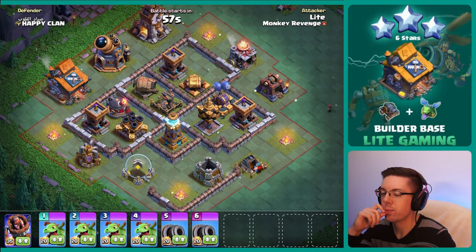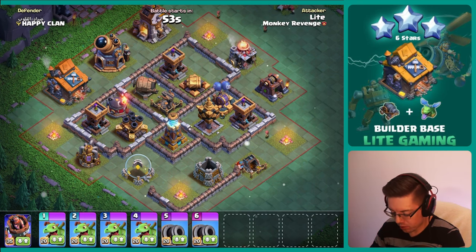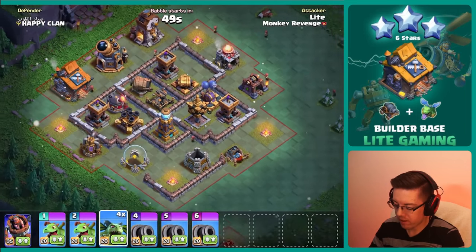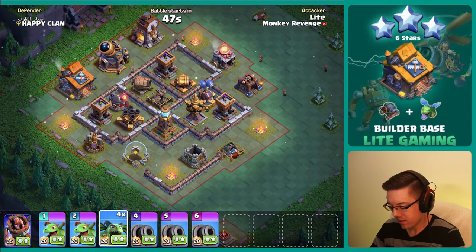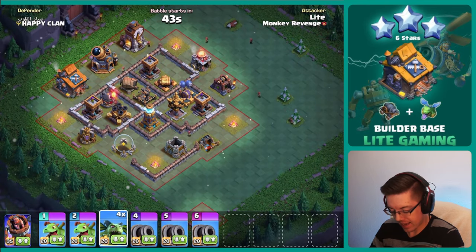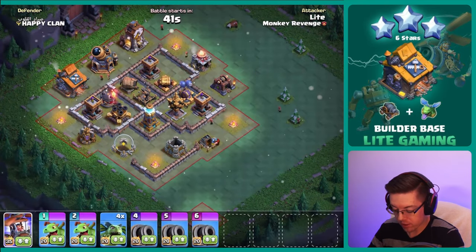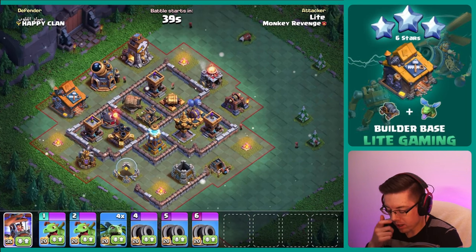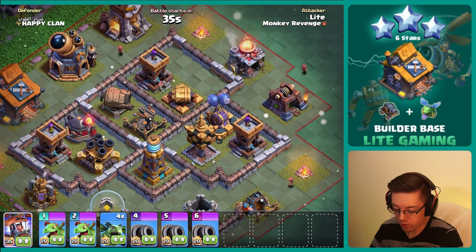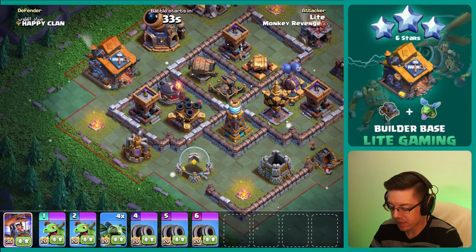Already on to the first base, and wouldn't you know, we have an air expo being upgraded. Let's go in with my favorite strategy to use against this base, which is the cannon carts, baby dragons, and battle copter. You want the battle copter to take out the arch tower that's furthest away from the expo, so technically on this base it would be the left hand side.